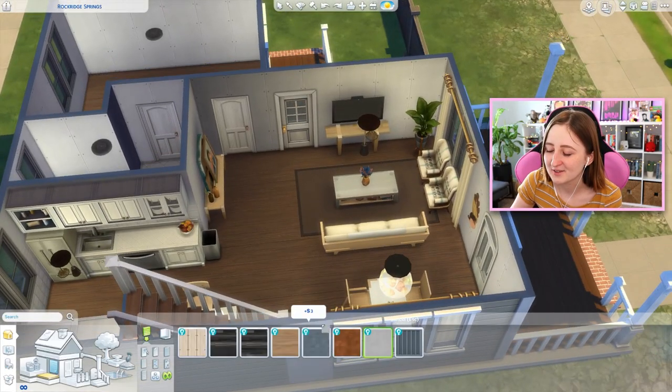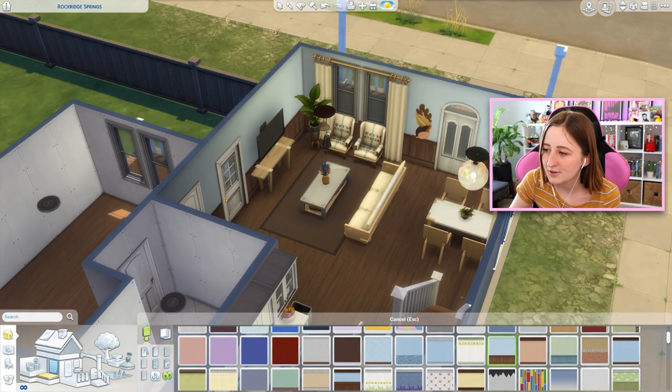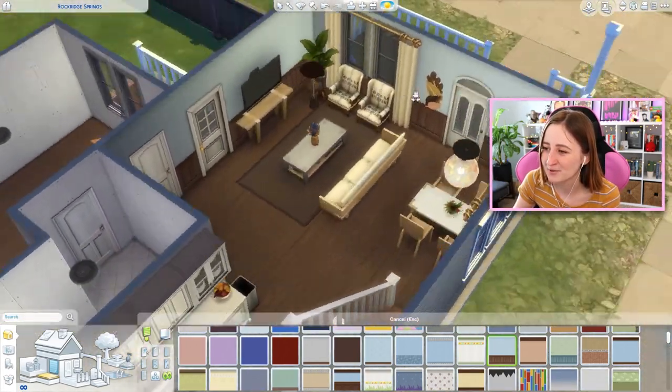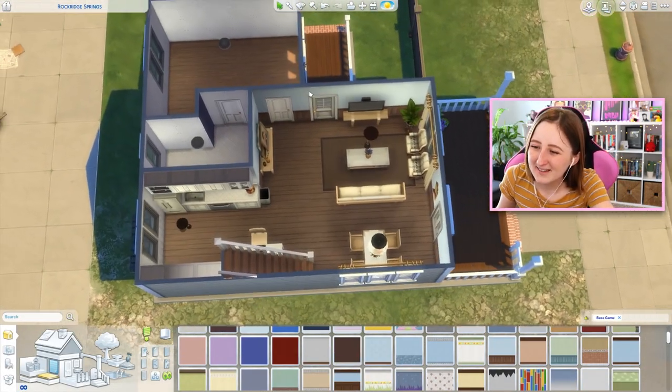I don't think we can use any of the wallpaper from this pack — I think we gotta use base game stuff. What if it was like this? Because there's some blue on the chairs and it kind of ties it in. It looks so ugly. I really did have such high hopes for this. No, that's not even that bad to be honest — it does kind of tie it together well. Maybe we could keep that.